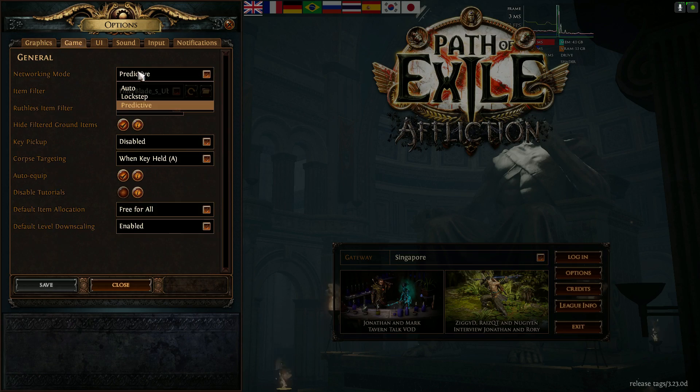The second way to improve your FPS is to change the networking mode to Predictive. I love using Lockstep always, but this league I cannot use it — every single moment of pain growth causes my screen to freeze, and when running a juicy map it makes my game very, very laggy. So I'm not using Lockstep this league. Predictive is the easiest way to improve your FPS this league.